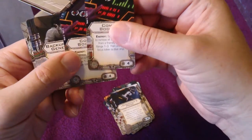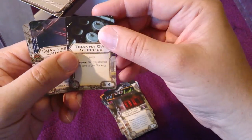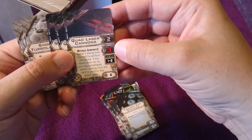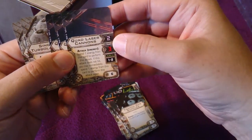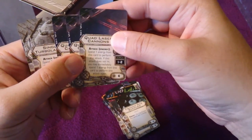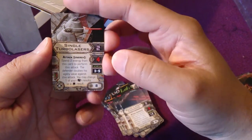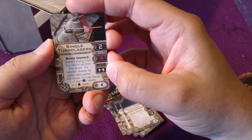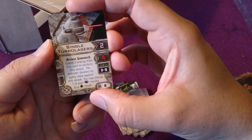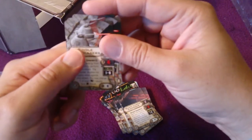We have some upgrades: Comms Boosters, Backup Shield Generator, Engine Booster, Ionization Reactor, Tibanna Gas Supplies which gives you more energy, and Quad Laser Cannons — these are actually pretty hard, range one to two. You can spend energy to perform attacks again. These are Turbolasers — range three to five, they can fire longer. You actually get more defense dice when you are fired upon, but they can hurt if you venture too close. So three single Turbolasers — that's all the cards.